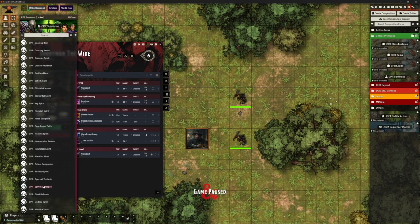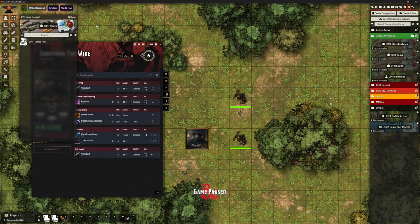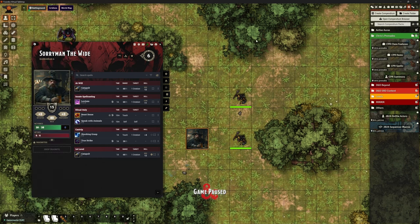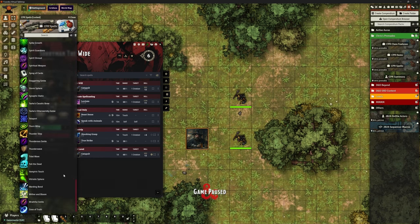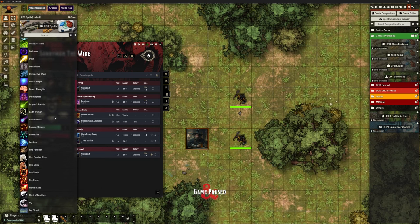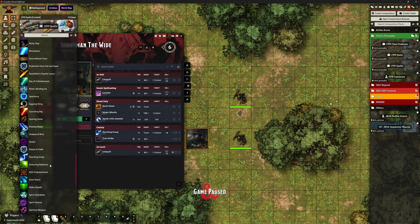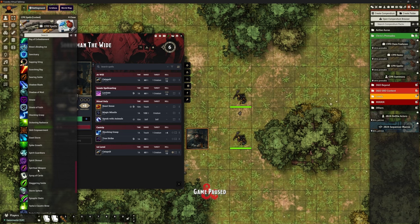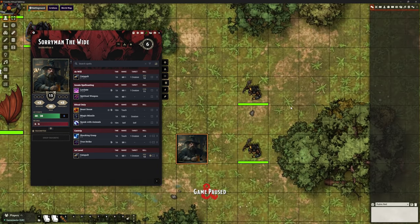If I go to my compendium I've got Chris's Premade stuff here: CPR Summons including a Spiritual Weapon summons, Items, Class Features, Eldritch Invocations — and look at the Spells, look at how many spells he's done, it's absolute amazeballs. What we're interested in is Magic Missile and Spiritual Weapon, so I'm going to copy them straight across. Sorry Man now has Magic Missile and Spiritual Weapon.